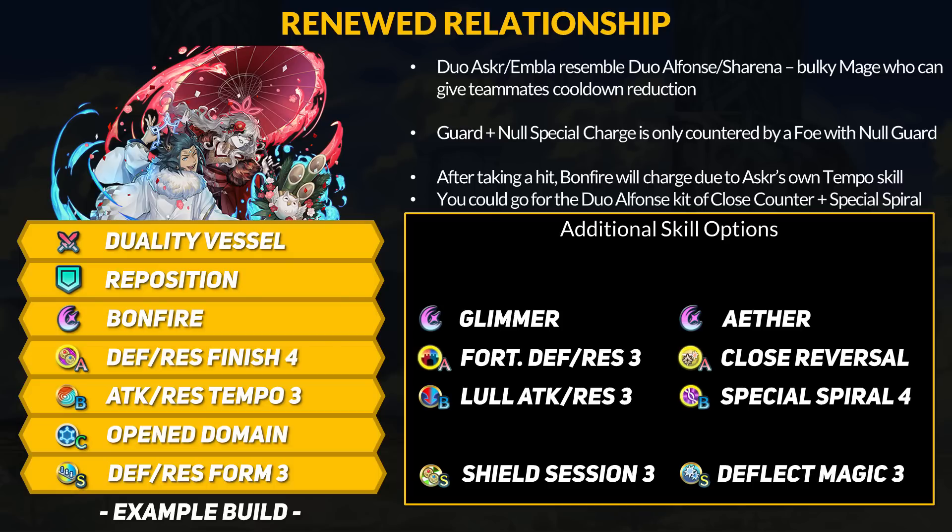You can swap things around for Asker. His AoE special DR is based on flat stats, so Fortress Def/Res is technically better. However, I don't think it's worth losing Finish 4. Instead of Tempo, you can go with Low Atk/Res if you want. For Sacred Seals, you could boost Attack, but you could also just continue stacking Defense and Res with forms, bonds, or Shield Session. Maybe you could use a Deflect Seal. If you want to have some fun, you can copy Duo Alphonse's Close Counter plus Special Spiral build. We now have the upgrades to these skills — you can get more Defense for Close Counter, and Special Spiral 4 lets Bonfire pierce DR, recharging it for every engagement after, so Tempo's Null Guard is less vital there.